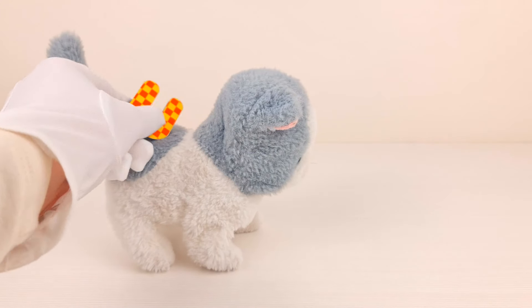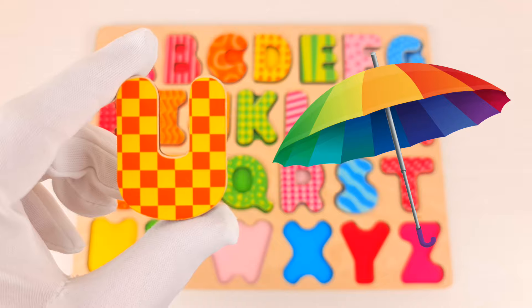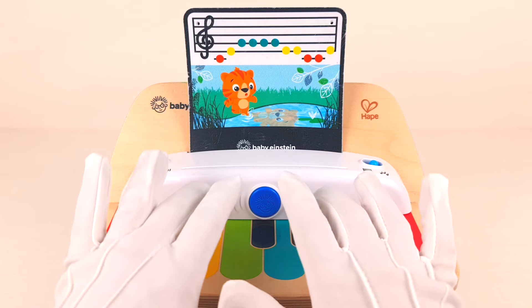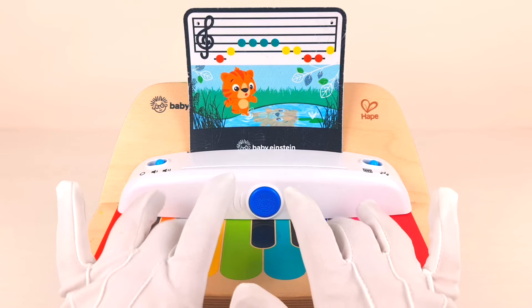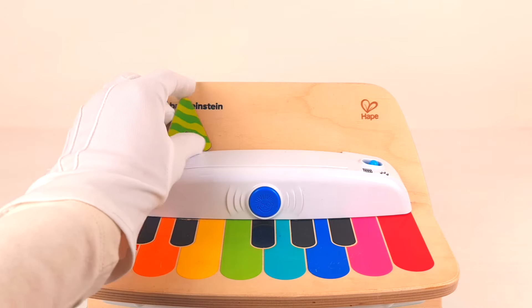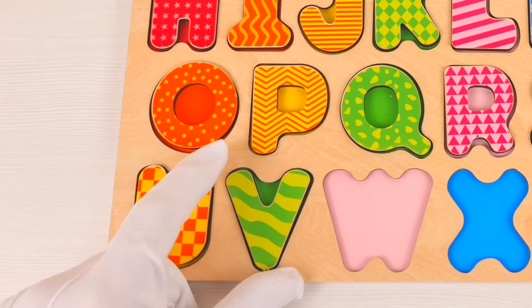Oh, look at this kitty! This kitty toy has brought us letter U. U is for umbrella. What do we have here? This is a piano. Let's change the melody. Wow, a letter V was hiding behind it. V is for vegetable.